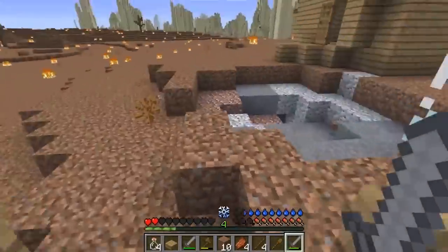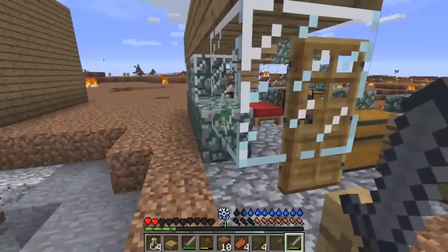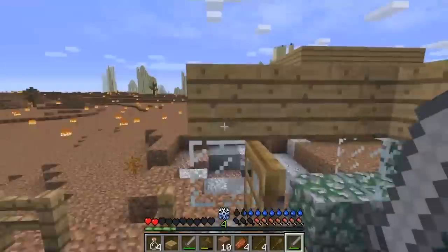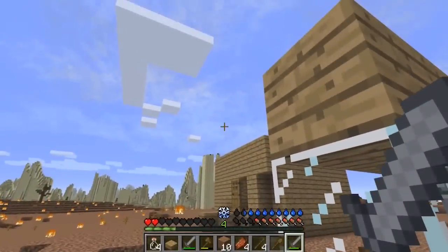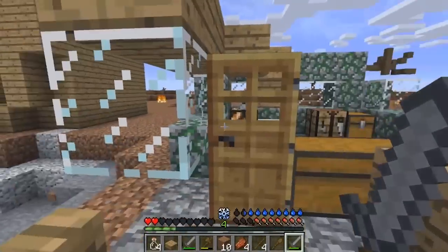We're going to have to rethink how we're going to tackle this. First of all, we need to get away from the mobs. So I'm going to get a bunch of wood, mine all this wood down and make fences out of it, and we're going to go up as high as we can on stilts and hopefully we can start from there again.